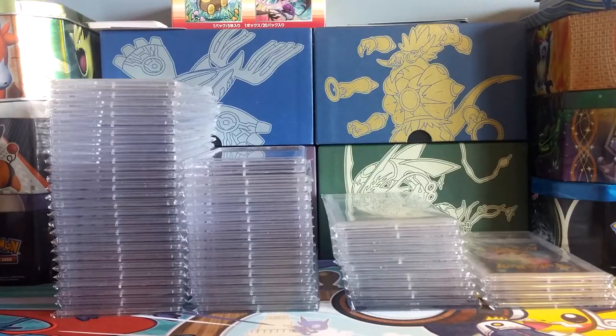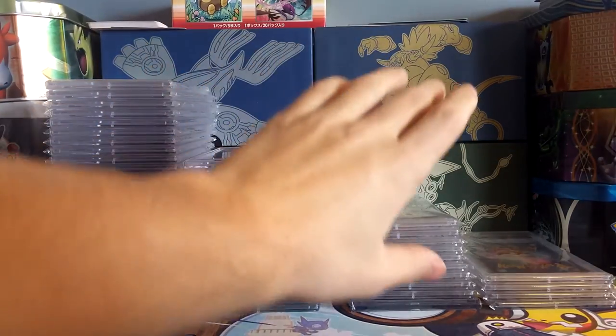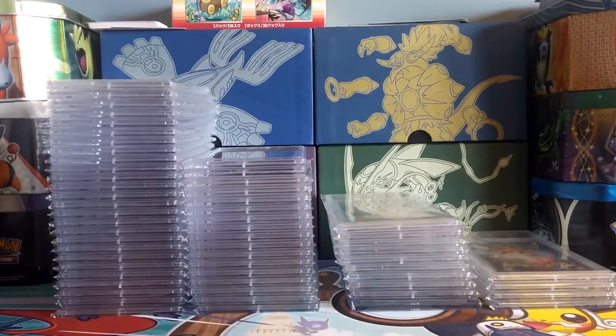I basically collect two things: the EX series and the new EX and full art cards from the Black and White and XY era. This first video is going to be the Japanese and English EX series, and the next video is going to be the Japanese and English new full art secret rare stuff. Without any further ado, let's get into it. We'll start with the Japanese cards — these two big stacks — move into the English stack, and then hit on a couple of small things outside the main collection.